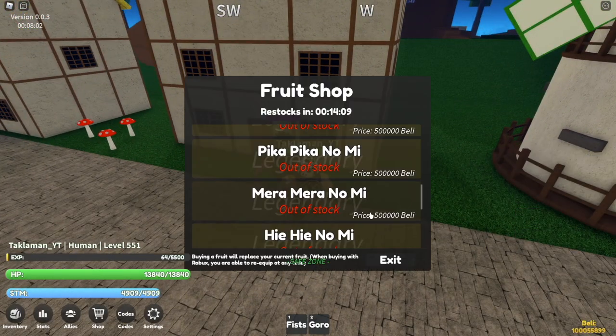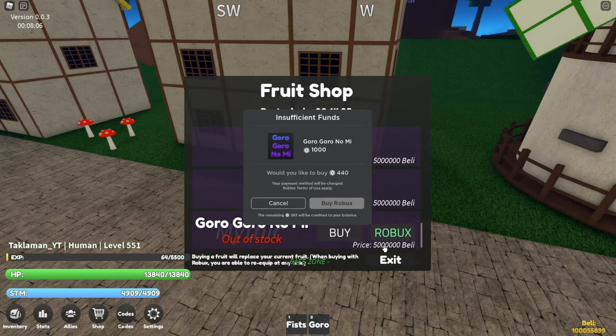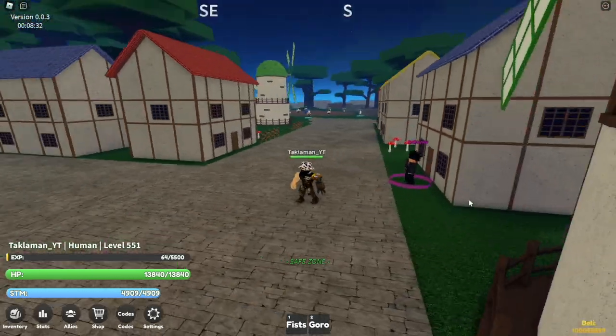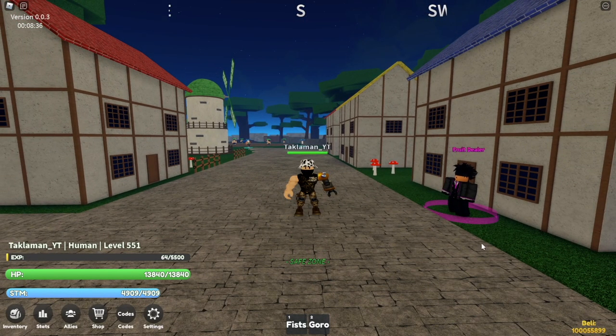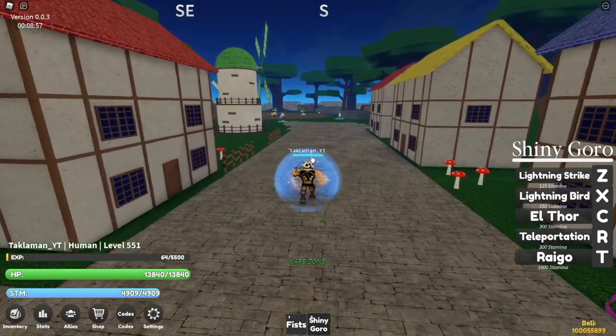Now I'm gonna show you guys how you can get this fruit. You can get it from the fruit dealer — as you can see, if you go all the way down to goro, you can buy it with Robux or for five million in-game currency. They also have a shiny version. Let me go show you guys a quick showcase of the shiny goro — it's a 0.5 percent chance.